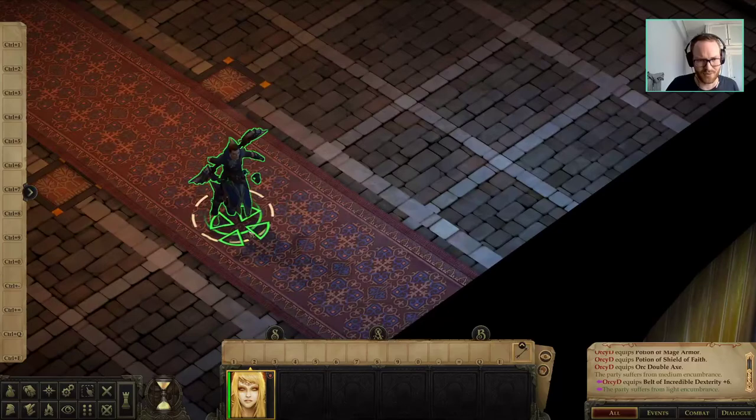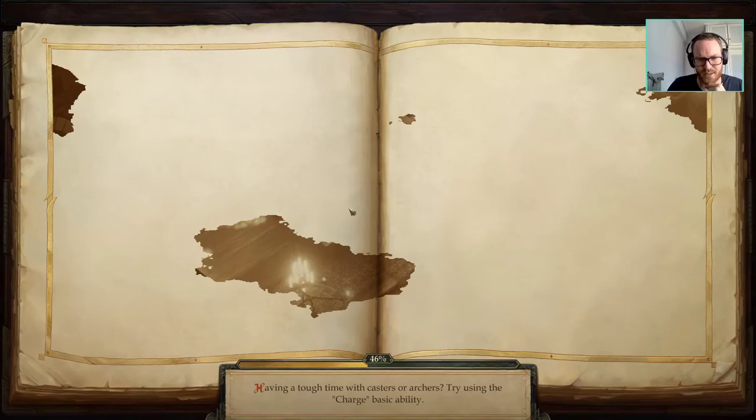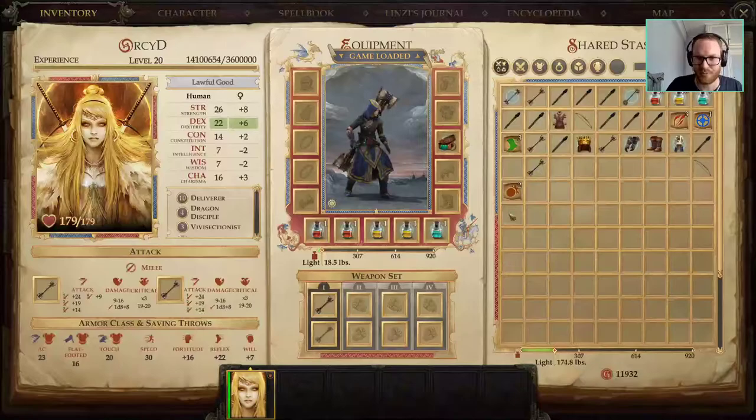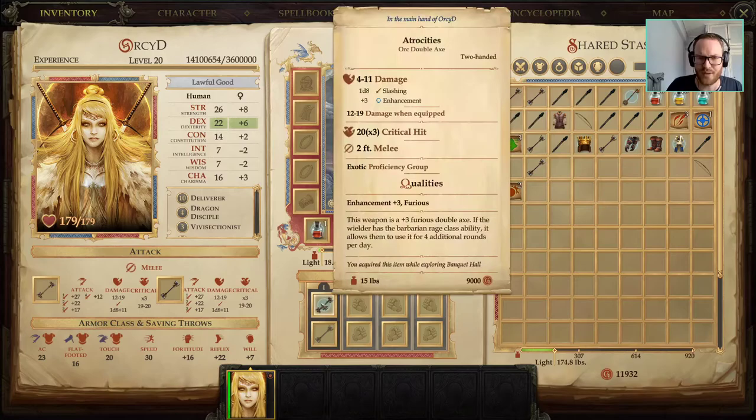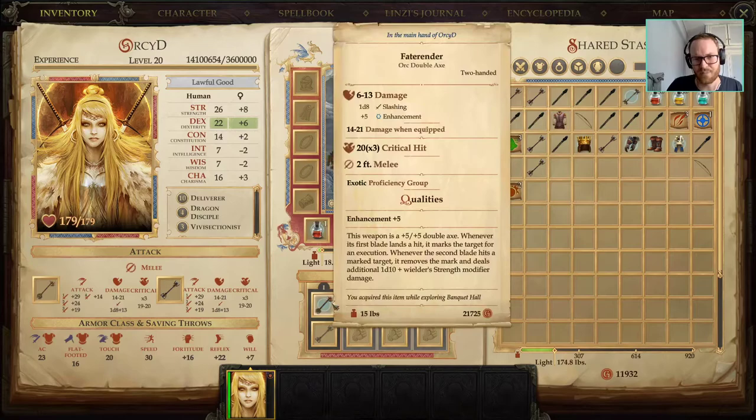My character looks a bit messed up because I did a couple of respecs — this happens. We'll do a quick save and reload. I'll quickly go over some of the equipment we want to be using. It's pretty straightforward: first you'll pick up Atrocities, which is in the Flintrock Grasslands — you can get it at the start of Act 4. Then you want to go into Fate Render, which is quite a nice item.